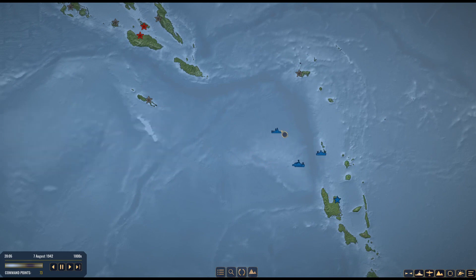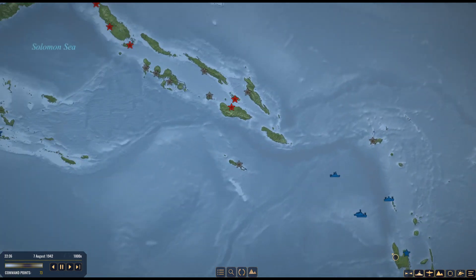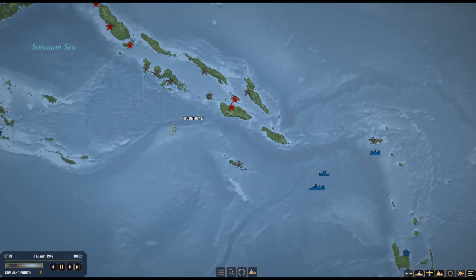Our B-17s didn't spot anything. The surface action group is moving north. It's about 12:30 in the morning — let's fast-forward. I'm assuming I can launch float planes for scouting. It's now August 8th. I'll move the surface group toward Rennell Island.